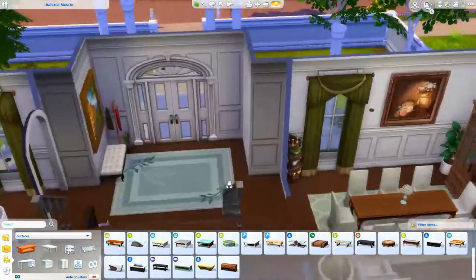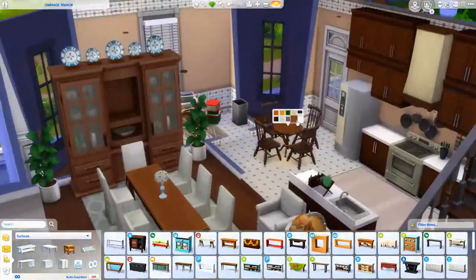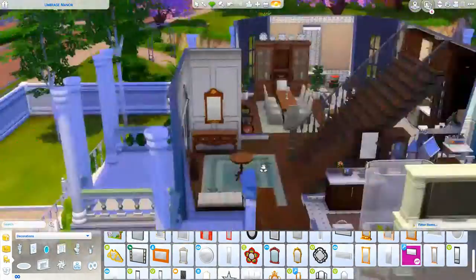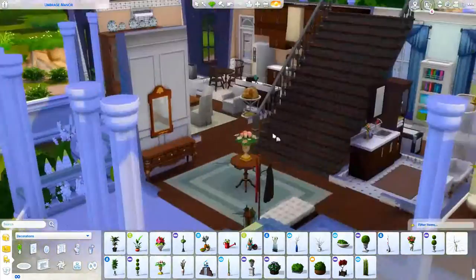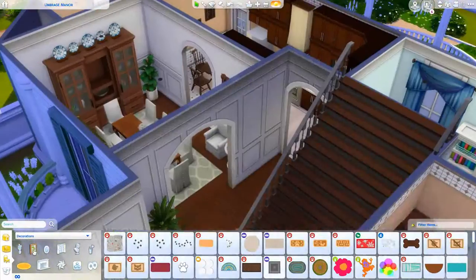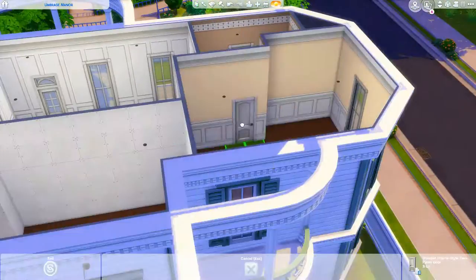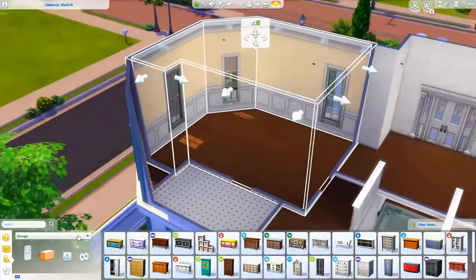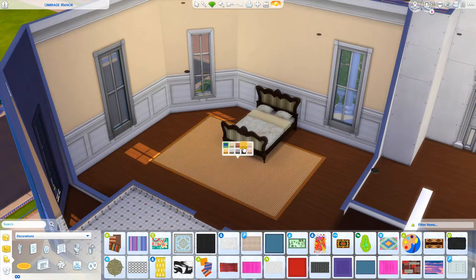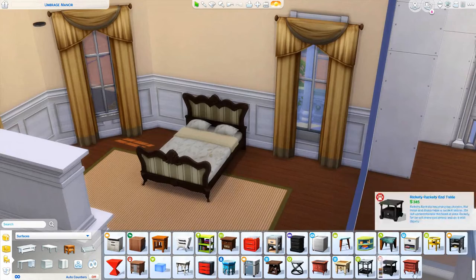My least favorite part about building in general — whether it's a speed build or renovation — is doing the entryway or foyer. I feel like in every house, big or small, you're so limited to what you can put there: a coat rack, a mirror, a little table — and that's about it. I saved it for last when doing this house. In the master bedroom, I actually scrapped the first version I did because I did something completely different with a completely different color scheme that just didn't flow with the rest of the house.